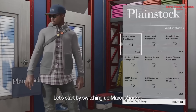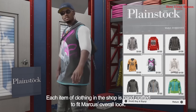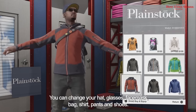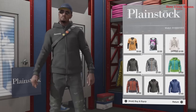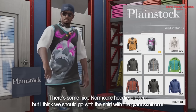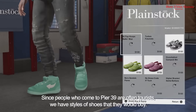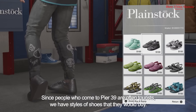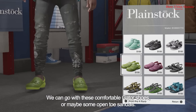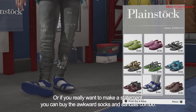Let's start by switching up Marcus's jacket. Each item of clothing in the shop is handcrafted to fit Marcus's overall look. You can mix and match any pieces — hat, glasses, face mask, bag, shirt, pants, and shoes. There are some nice normcore hoodies in here, but we'll go with the shirt with the giant skull on it. Since people who come to Pier 39 are often tourists, we have styles of shoes they would buy — comfortable gator shoes, open toe sandals, or if you really want to make a statement, the awkward socks and sandals combo.